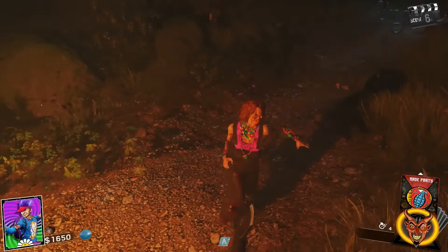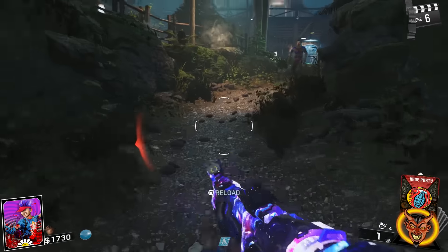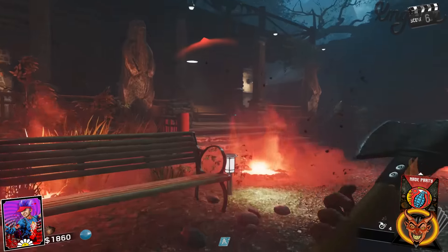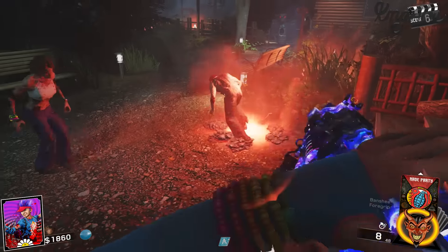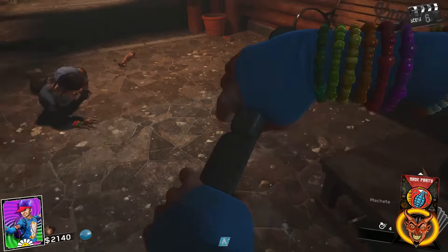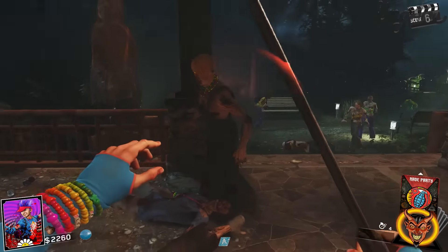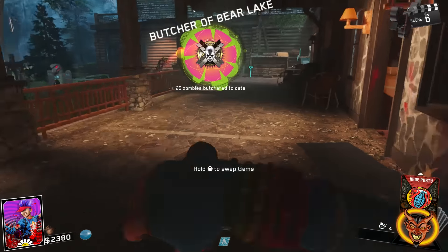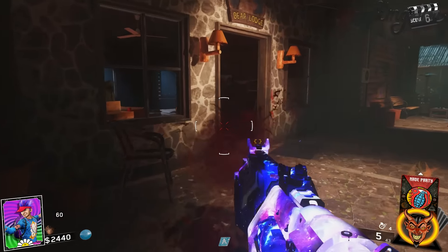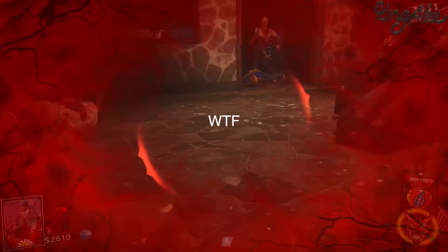This is hard guys, this is freaking hard. What round are we on? We're at round six, or scene six as they call it. Is this a machete? Oh, this is a machete — sick. But as you guys know, right after this, we're going to be jumping into Black Ops 3, basically doing the same exact challenge, also using some Dark Matter weapons.